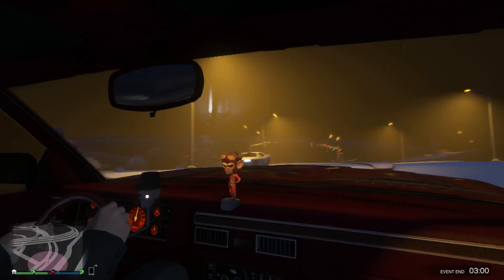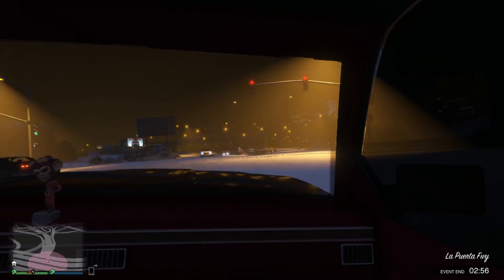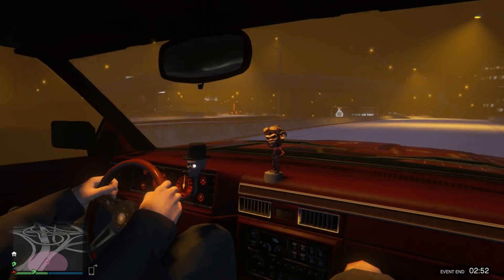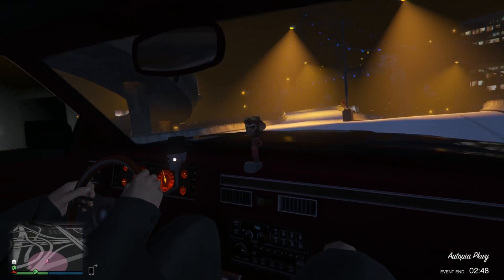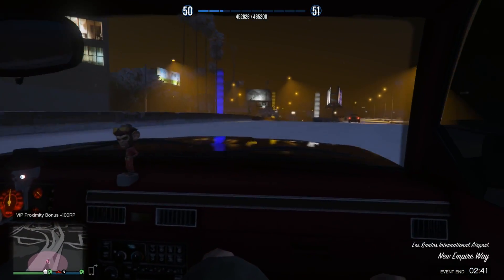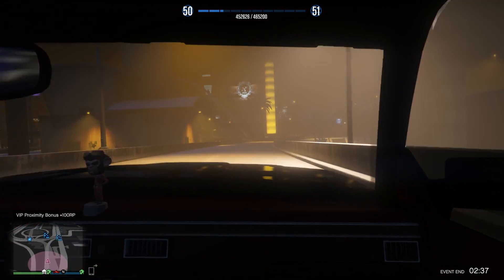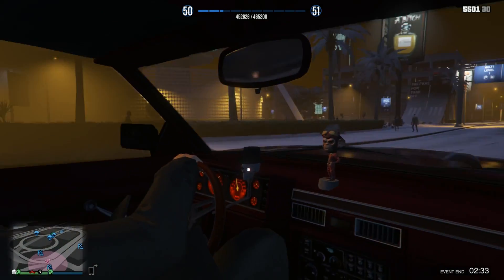You've never been able to customize your interior like this in Grand Theft Auto, which is revolutionary. I also have a bobble head, and my rear column shifter is a skull with a cigarette in it. I made the interior red, and the gauges have wings on the inside of them.